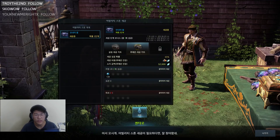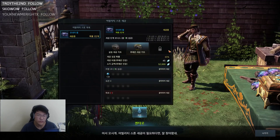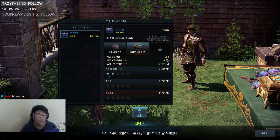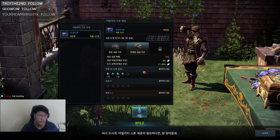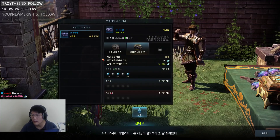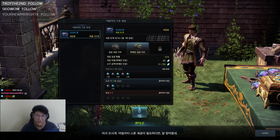We succeeded. Every time you succeed, your chance to succeed on the subsequent one decreases, and every time you fail, the chance to succeed increases. At 65% that's relatively high, and we failed that one — we're back up to 75. We succeeded again. We failed the 65% again, and we succeeded. This is kind of how RNG will play out — sometimes you'll get lucky, sometimes you won't.